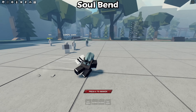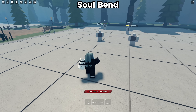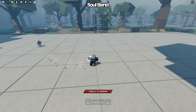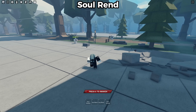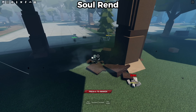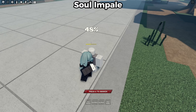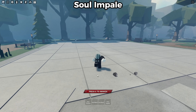The next move is Soul Bend — it's a massive punch that has massive range. The third move is Soul Rend — they took a lot of inspiration from Caterpillar here. You turn into a donut, rush them, grab onto them, and fling them. The last base move is Soul Impale — you stab them and they get stunned, which makes it good for combo extensions.